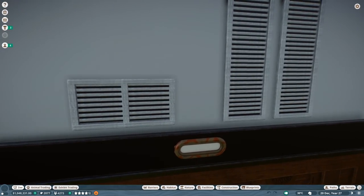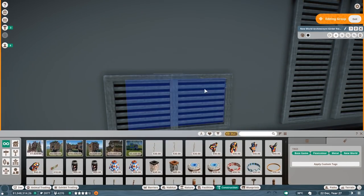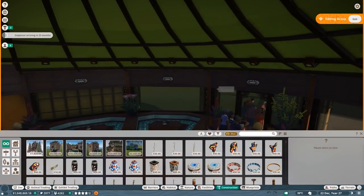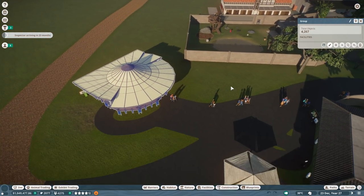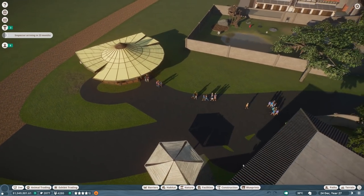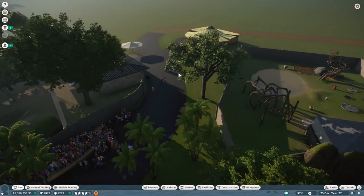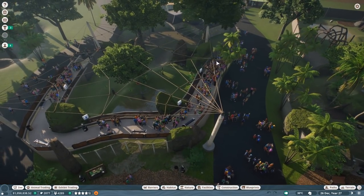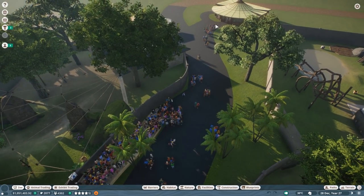Happiness overall and education is a big thing. We are going to take care of education in a minute, but first let me show you this wonderful restaurant over here by Haribo - it's just freaking incredible. But yeah, I needed to slap this down quickly because we have a major issue with guests roaming around overall.